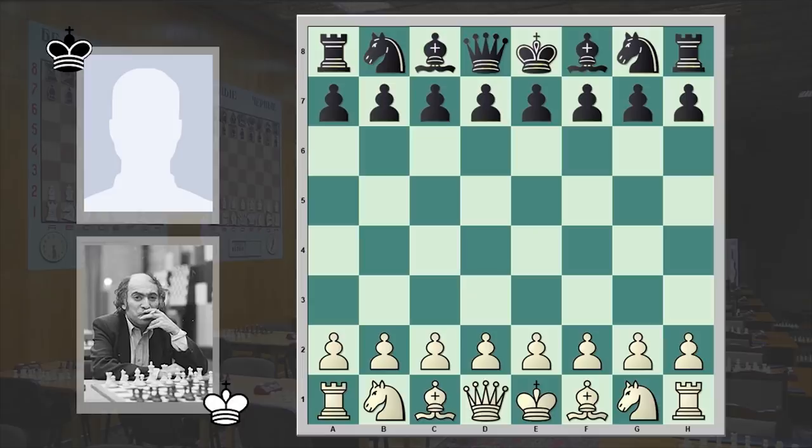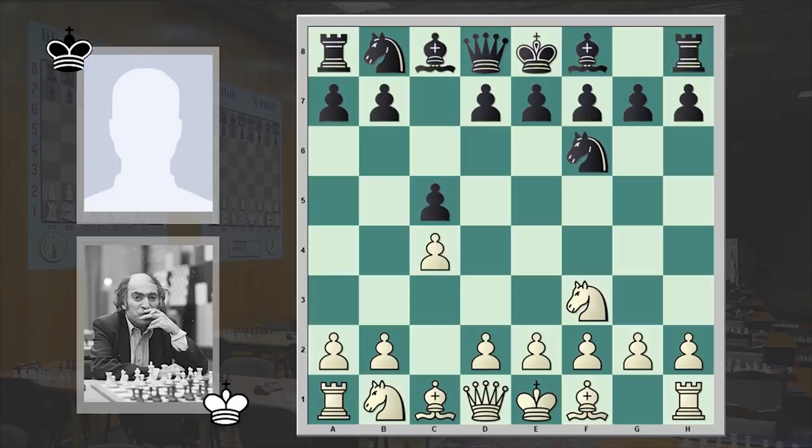Now let's see what happened in our game. Tal had the white pieces and he opened up with Nf3. Usually the one who is giving a chess simul is playing with the white pieces. Black responded with Nf6 and we have c4, c5.